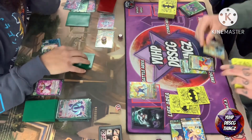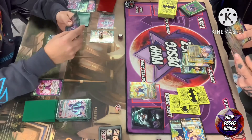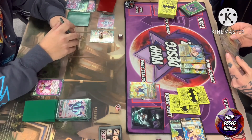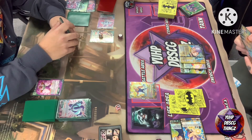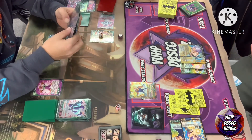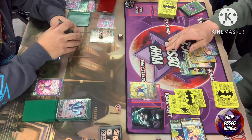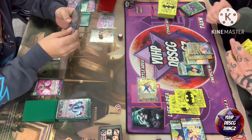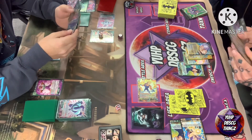Moving into turn four for Vegeta. He charges his fourth energy and we'll probably see a game-ending push from Vegeta considering he's at such low life. He does have a Z leader, so he can go into some pretty strong skills. A lot of his attackers are one-drops, and most of them are Double Strikes — Trunks is a 20k Double Strike for one with the right requirements, Majin Vegeta is a 25k Double Strike for one, and the Goku and Vegeta Spirit Bomb card is also a one-drop 20k Double Strike.